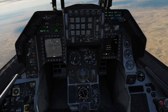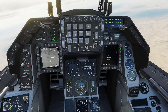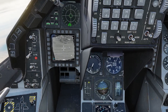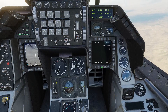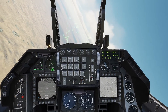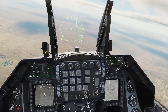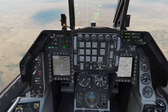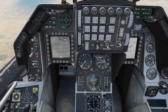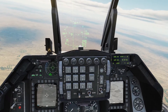Now I'll switch to the next waypoint and try to get a lock on the ZSU - it's pretty easy to spot. I'll lock that and then go to the weapon page for my Maverick. I'll position the nose of the plane towards the target - I'm still 13 miles out, so I'll get the autopilot off, put the nose on the target, then go attitude hold. We don't have a Maverick lock yet, still at about 10 miles, so we'll wait a little longer.